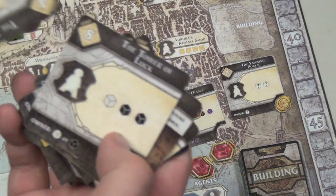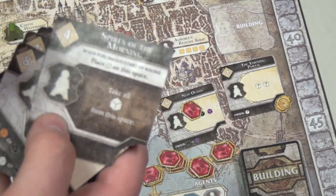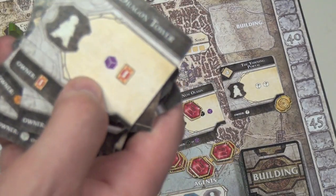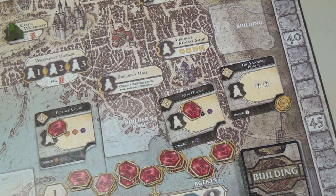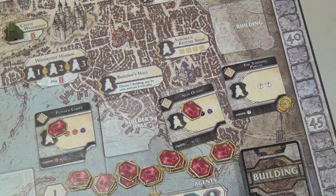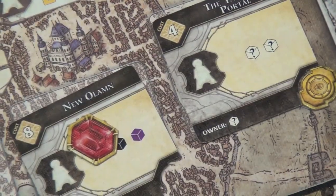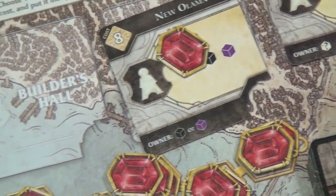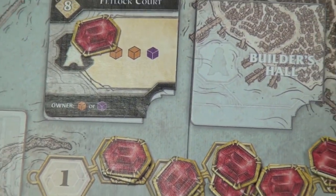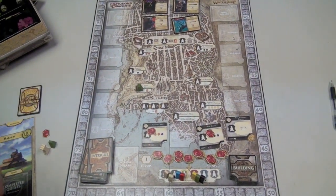Buildings offer effects like one white and two black cubes, an orange and black plus $2, or a spot where clerics accumulate and you get all of them when you visit. A purple cube and intrigue card, two oranges and a white, and so on. One great building lets you get two cubes of anything you want. But if someone else goes there other than you, the owner gets a reward at the bottom — a cube of their choice, or a black or purple cube. Owning buildings is great because other people are going to want to use them.